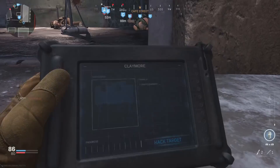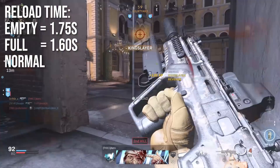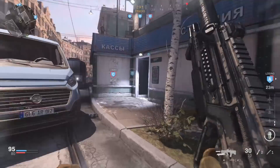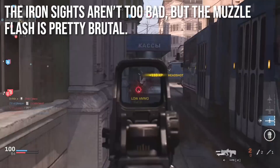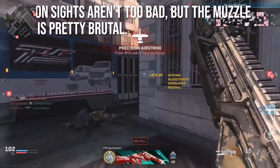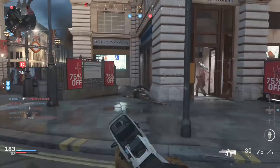Reload time is 1.75 seconds if you completely empty your magazine and 1.6 seconds if you have at least one bullet in the chamber — pretty normal and unexceptional for assault rifles. As for the iron sights, they aren't too bad, but the muzzle flash is pretty brutal. Both of the new weapons had pretty rough muzzle flashes. If the muzzle didn't flash as much I could probably work a lot more with iron sights. I think the iron sights are fine for small close quarters maps, but if you're fighting people at range, you're going to have a very rough time with all the flashing.